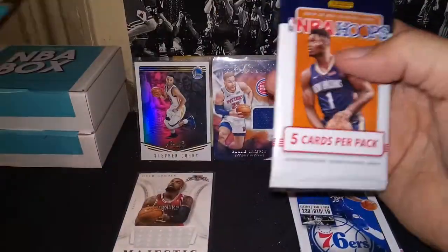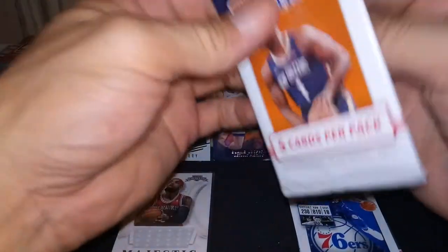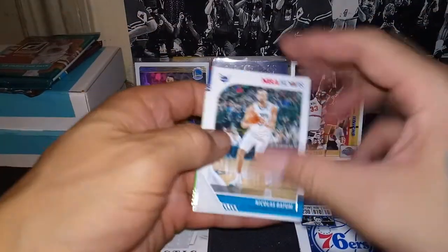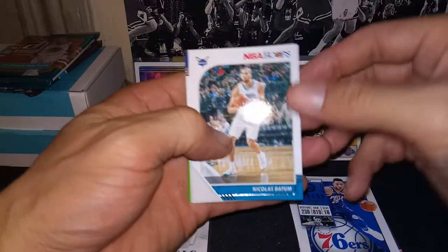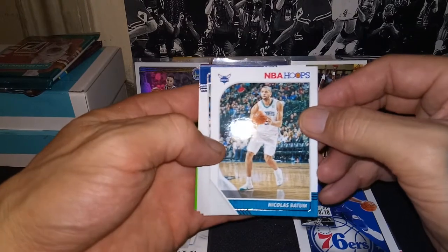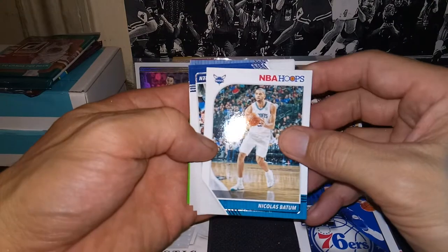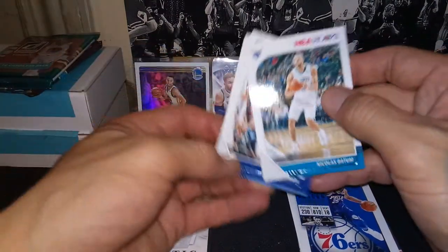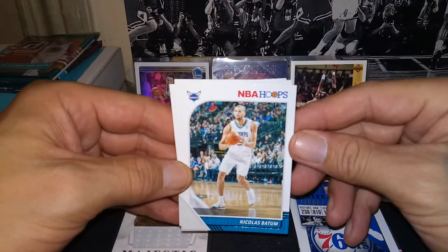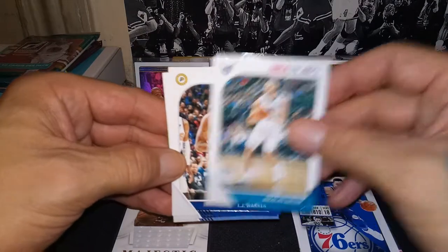Doing the gravity feed now — hoping for a Zion neon green, I know it's at the back. In upcoming breaks, I've got about 12 boxes of vintage cards coming in, so I'll be hitting heaps of Jordans to send off for grading. There's a whole lot of other cards going up, so stay tuned — should be real soon.